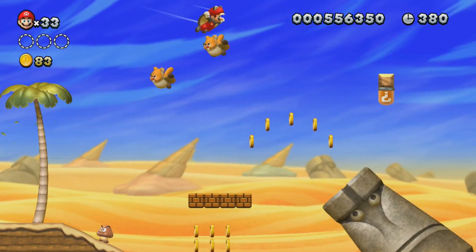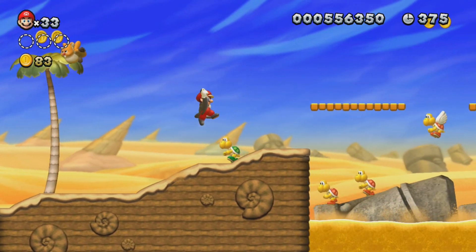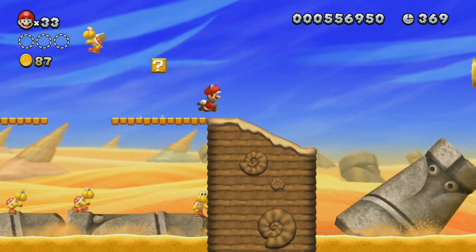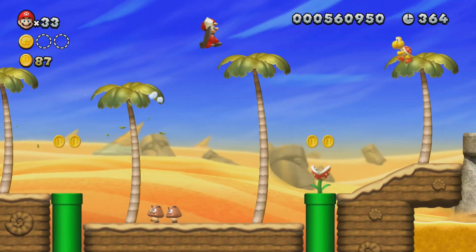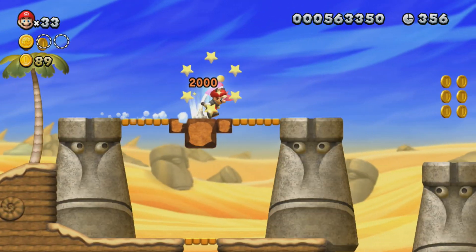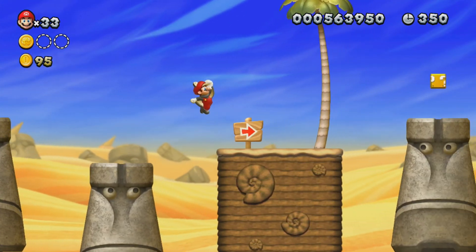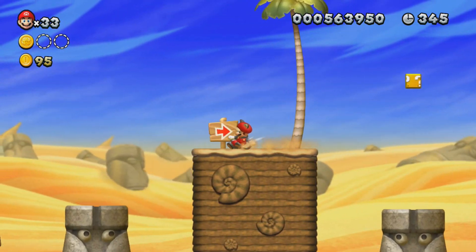You actually need an acorn power-up to get to one secret in this world — to get a star coin. I think it's the second one. Don't quote me on that. Anyway, I told you I know this game front to back. I put in my playlist description that this is my fourth or fifth time 100%ing the game, and it is.